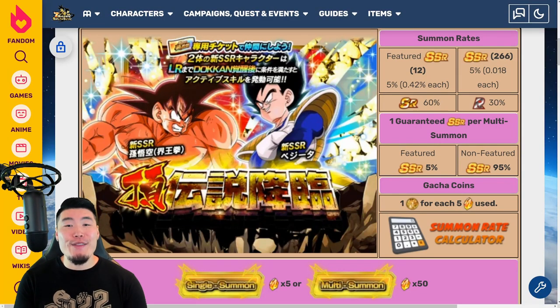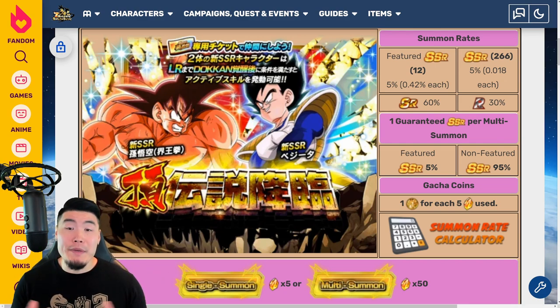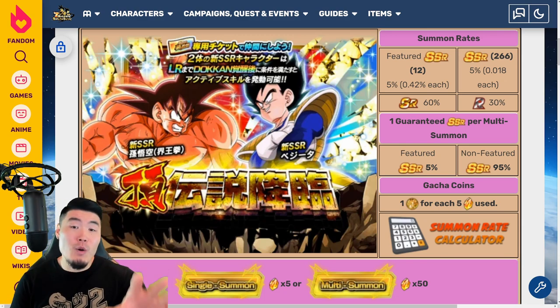Hey, what's up guys, welcome back to another Dokkan Battle video. So in about 11 to 12 hours from now, the top legendary summon banner for the LR Kaioken Goku and LR Great Ape Vegeta will be dropping on global for Part 2 of the 7th anniversary celebration. In today's video I want to quickly go over all the details you guys need to know about this release to help you decide whether to spend your Dragonstones or save them for something else.